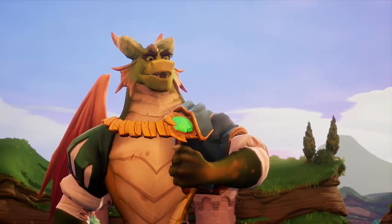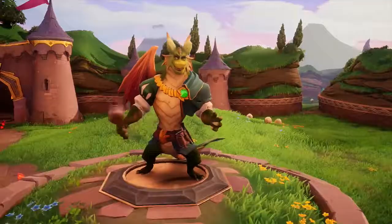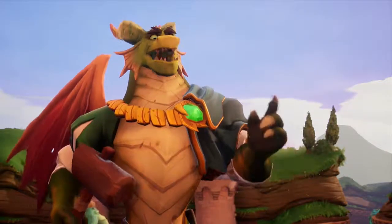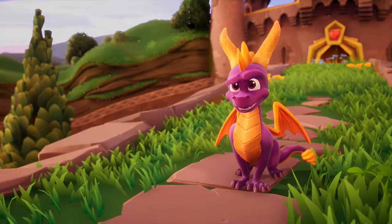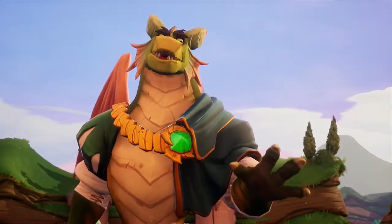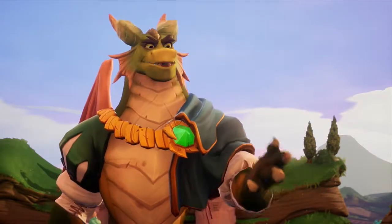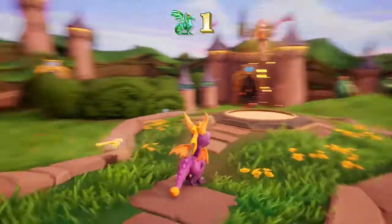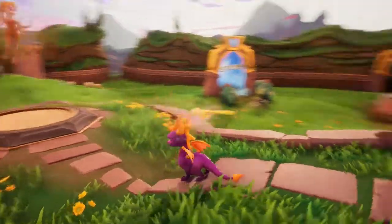Thank you for releasing me, Spyro. Free 10 dragons in the Artisan World, then find the balloonist — he'll transport you to the next world. What about Gnasty Gnorc? I'm going after him. Find the dragons first — that's all I can tell you.